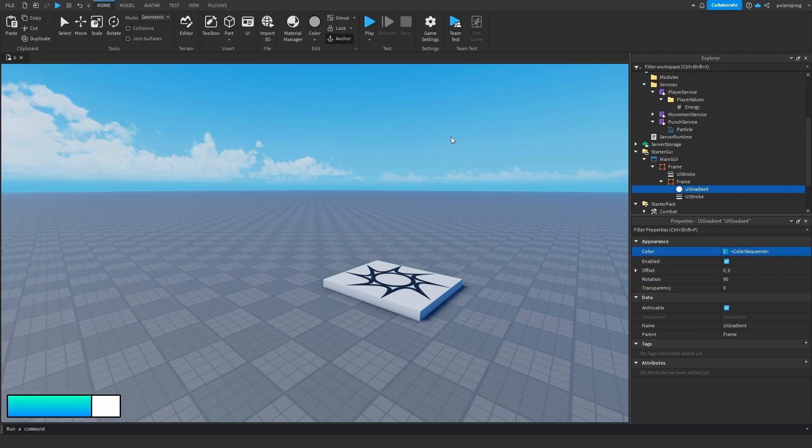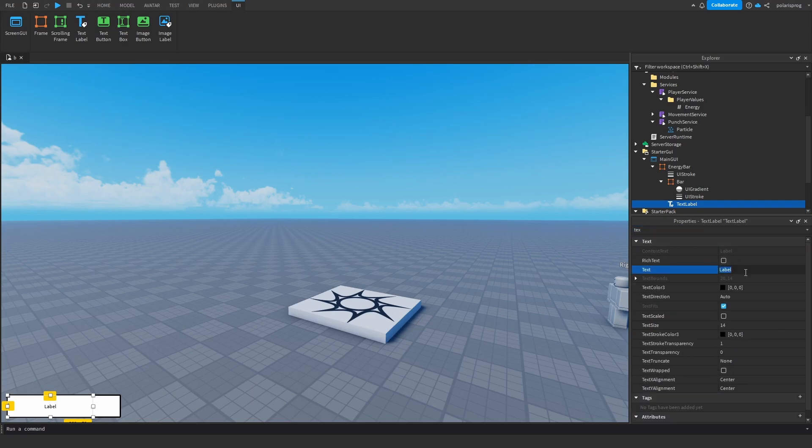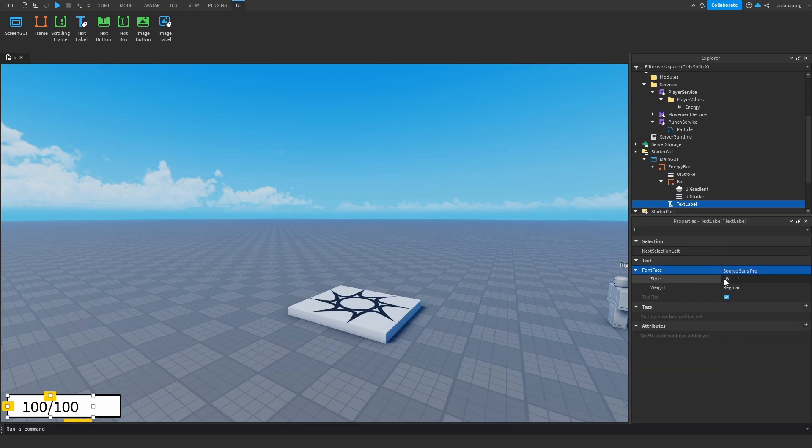We adjust the gradient colors to not be too dark or too light. We name the outer frame 'EnergyBarBack' and the inner frame 'Bar'. We add a TextLabel to EnergyBar, set the text to something like '100 out of 100', enable TextScaled, and choose a suitable font.